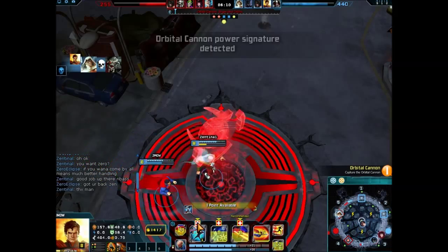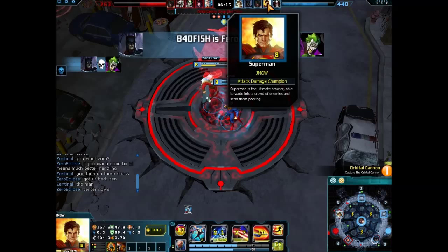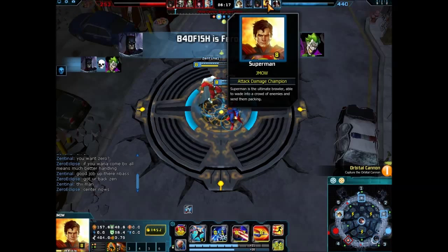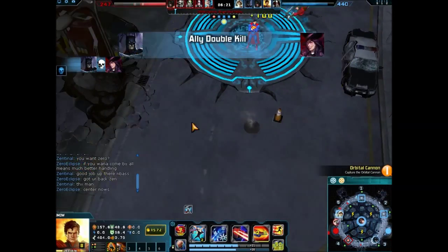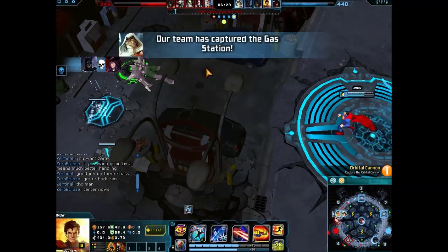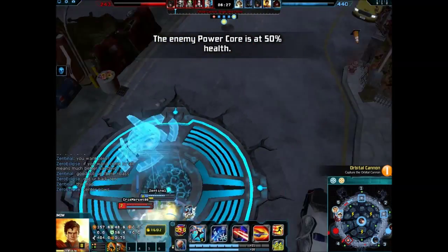You can see right there — when they showed who killed who, it showed my icon right next to Shazam's because that was the assist and Shazam was the main killer. We have captured the gas station. In this game, you don't actually die — you just get incapacitated.